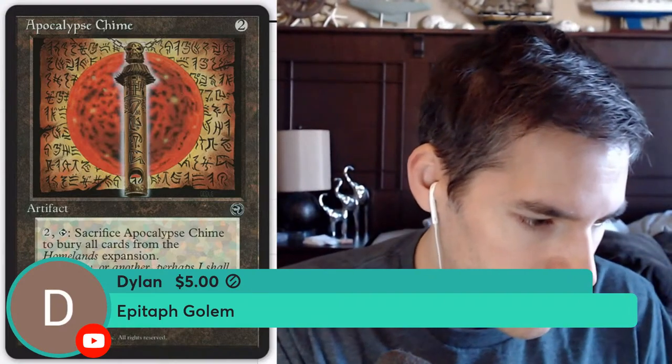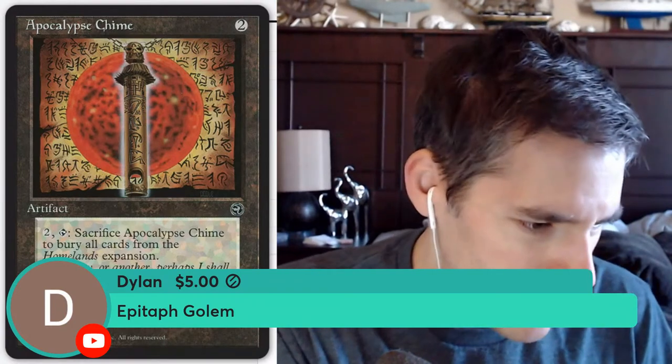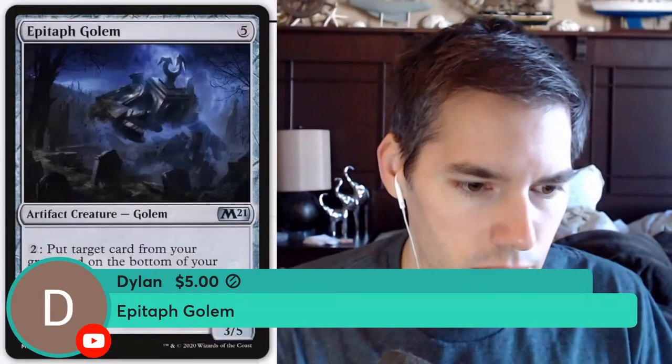We've got Epitaph Golem — five mana, 3/5 creature, which is not terrible. Pay two: put target card from your graveyard on the bottom of your library. That's useful if you need to tutor for something that keeps going to your graveyard, but for five mana plus two additional mana, I don't think so. Get it out of here — this is an absolute garbage card.